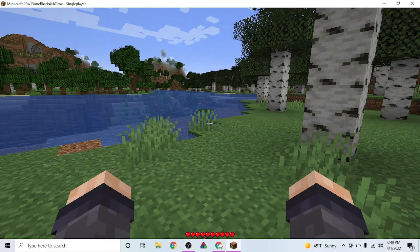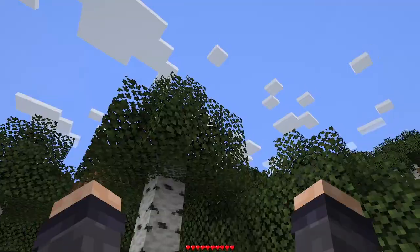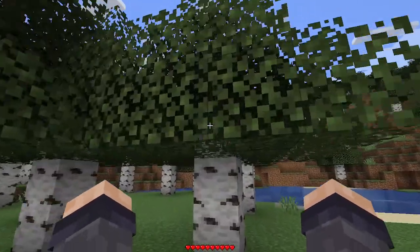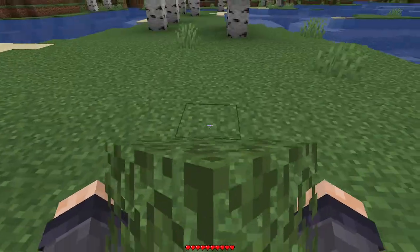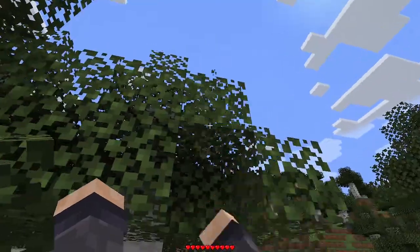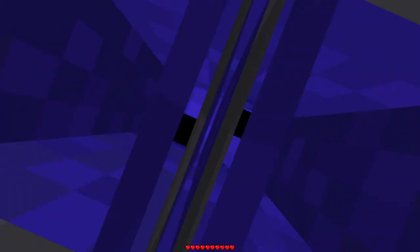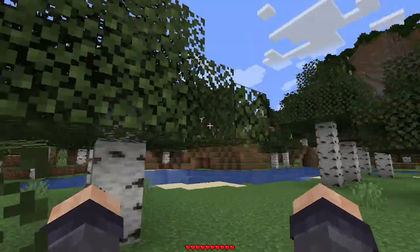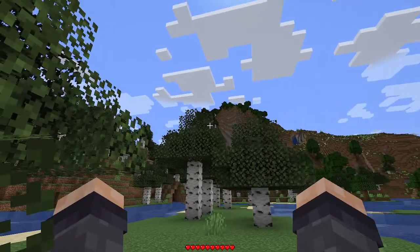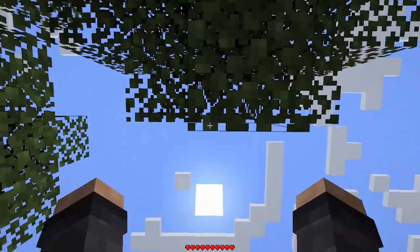Hello and welcome to Splink Running. This is 'One Block at a Time,' the Minecraft April Fool's update. Basically, you can pick up one block at a time, put it in your offhand, throw it on your head, and then you just have to go with one block at a time.